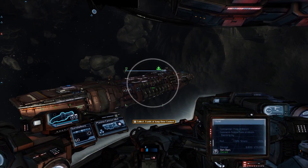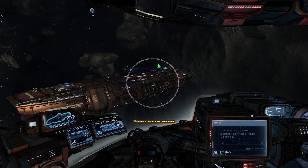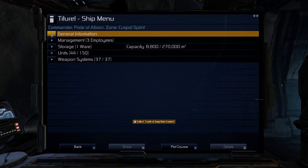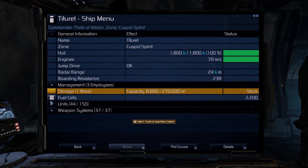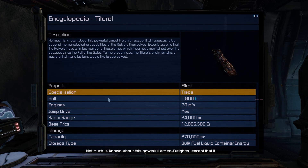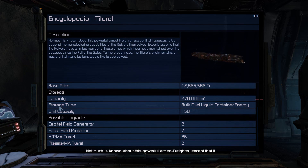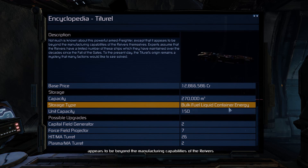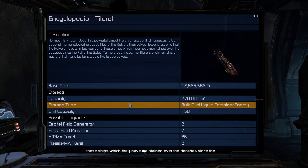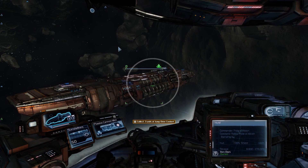The other part — all we need is a cargo vessel, someone under our command that we can use, such as this fine Titoral cargo vessel here. I'm a big fan of the Titoral. It's got a decent weapons loadout, it's not the fastest, it's not the most maneuverable, but its saving grace is that it can carry any type of cargo. If we look here on storage type, you can see it can carry bulk, fuel, liquid, container, energy — it can do anything. Anything in the entire galaxy you need hauled, this guy can do it.